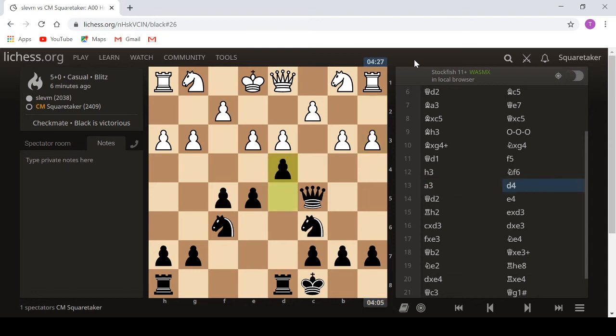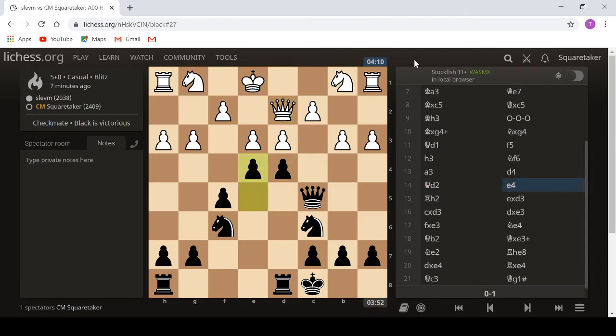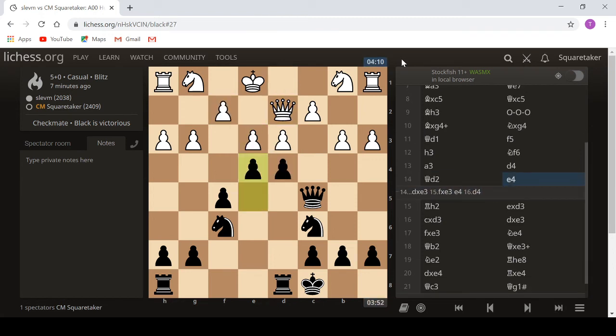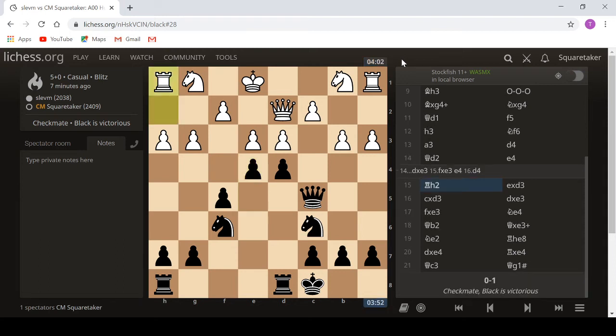Then this queen d1 move, proving that the queen shouldn't have been triangulating round e2, d2, d1. f5 - now I've got the three pawns on the 5th rank that I need. Drop the knight. And then a3 - this is actually not a bad system, the hippo. If the knights were on e2 and d2, and white had double fianchettoed the bishops and castled kingside, it's not easy for black to break this down. Black's never worse, unless you blunder a lot. d4 just prevents white playing e4 because I capture it.